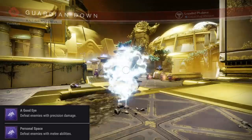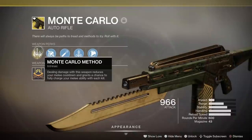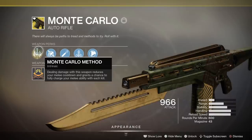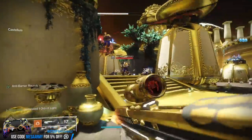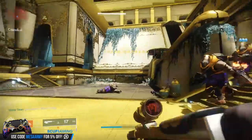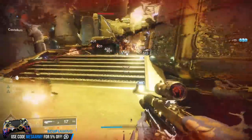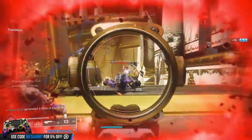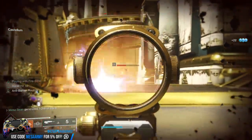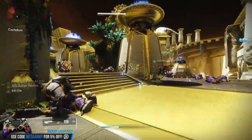Defeat enemies with Melee Abilities — it has to be Charged Melee Abilities. So if you have Monte Carlo, you want to use Monte Carlo. If you're on your Hunter and you're on your Night Stalker, you can either use Spectral Blades, but if you need a Void Melee Ability, grab a Void Sword — if you get Hilt Kills with the Sword, it will count towards that particular bounty. We'll get into it in a little bit, because the weekly ones do require it. But let's get through these Saint-14 bounties.